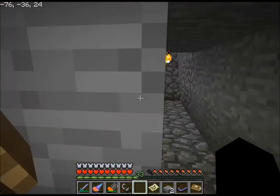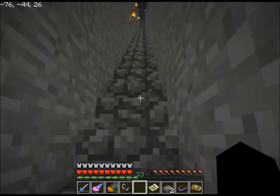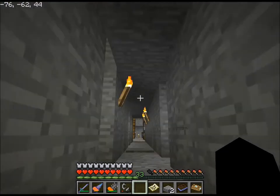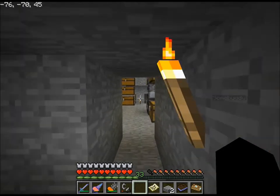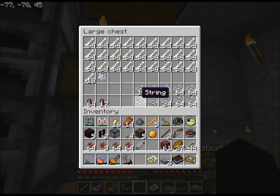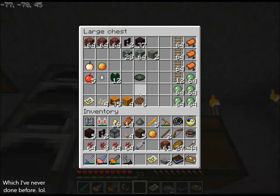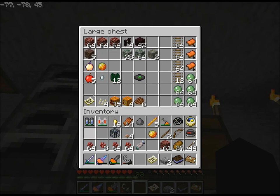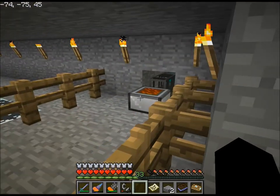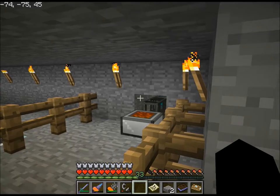Okay, so that was definitely an intriguing experience. After that, I simply planted what I had, and then I had to go get more soul sand at one point, but other than that — alright. Now, brewing. Let me first drop off all this stuff because I don't need all of it. Rotten flesh can go — well, I guess it can get thrown away.